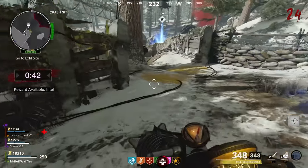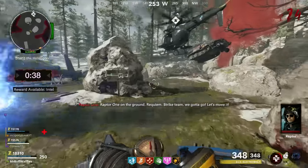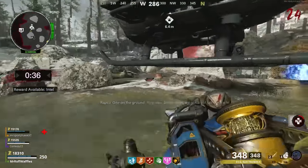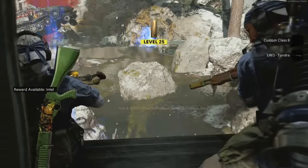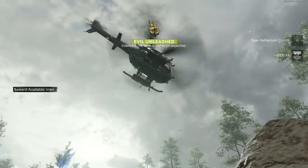That is the end of the Easter Egg — congratulations, you've done it! You'll get a very short 10-second cutscene as your chopper flies away. This has been a no-nonsense guide to the Die Machine Easter Egg. Please drop a like and consider subscribing because I'll be posting guides like this all year.